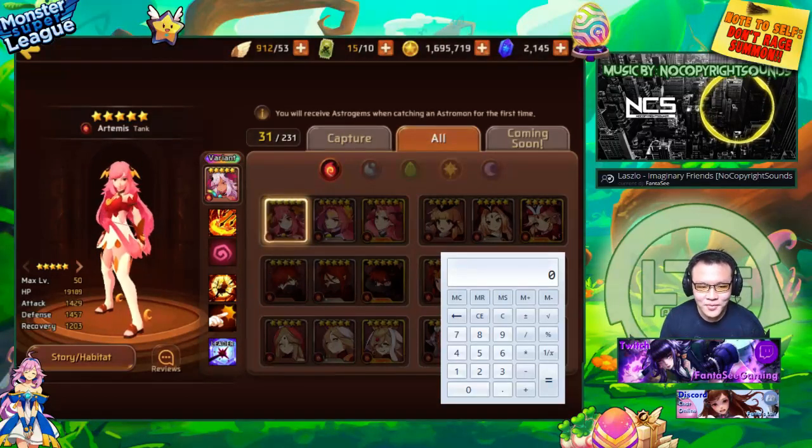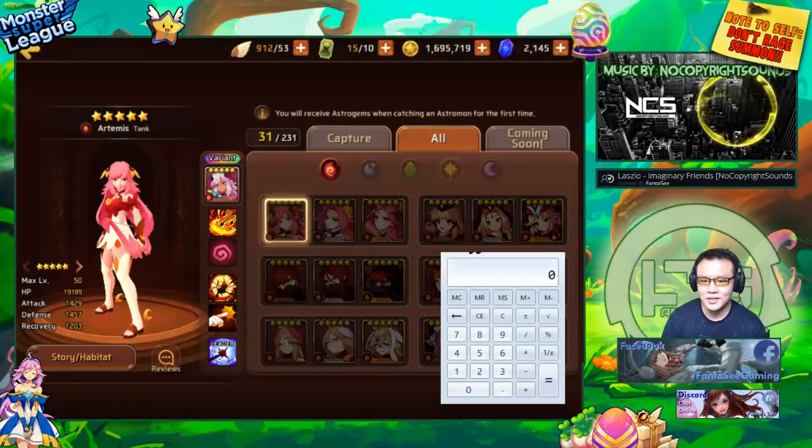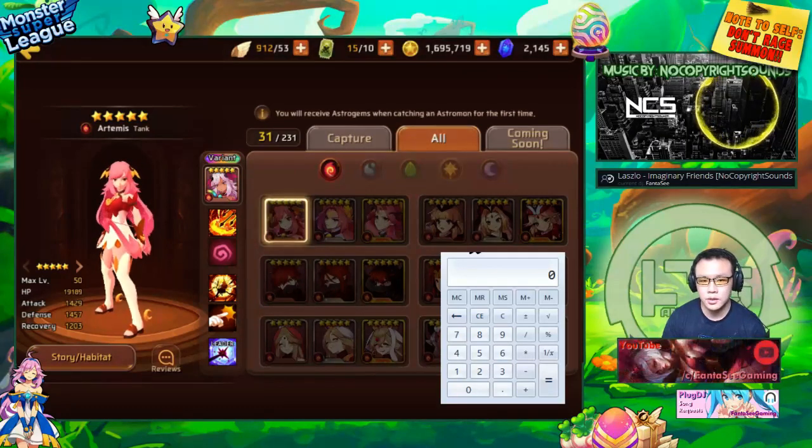The topic today is about stat distribution. I'm going to be teaching you guys how to look at a monster and know whether it has good stats or bad stats. This comes with a lot of experience, but as a general rule of thumb, you want the least amount of recovery as possible.